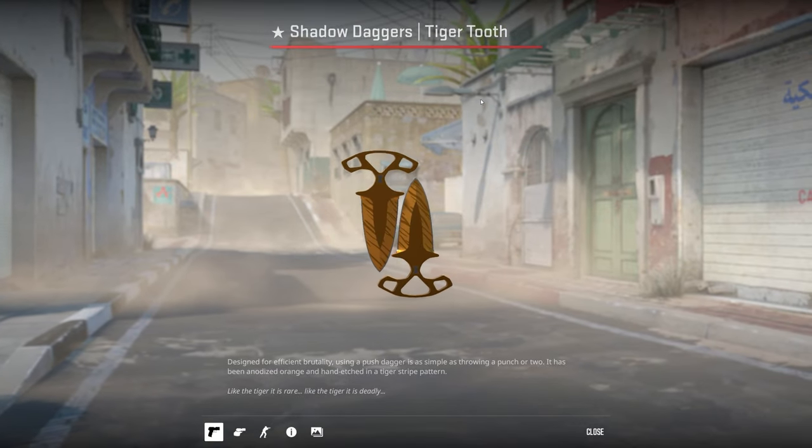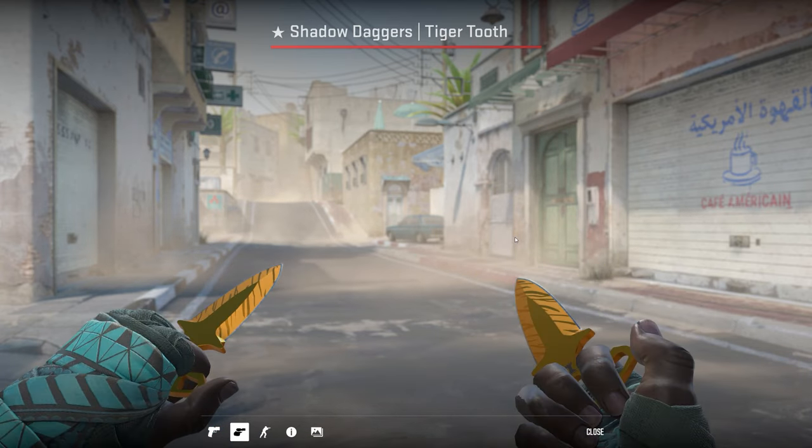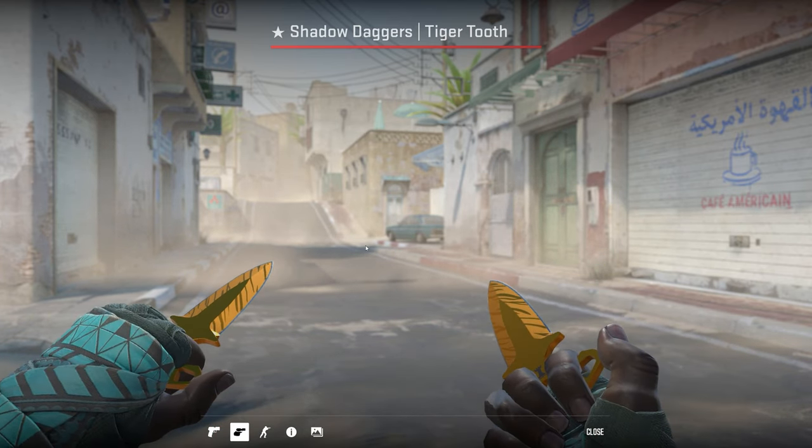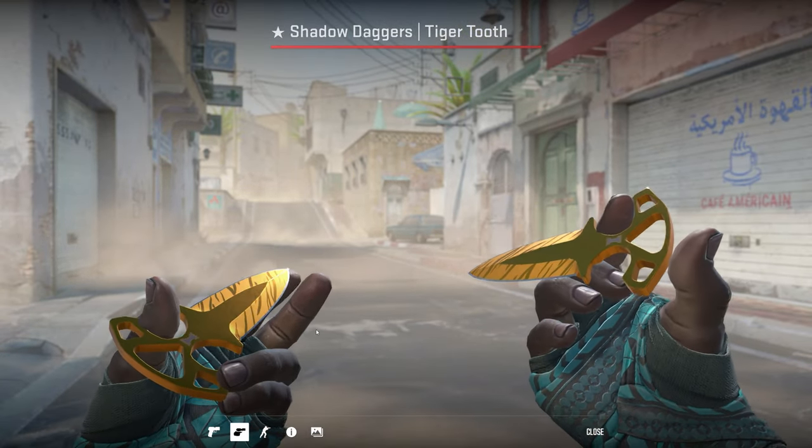Finally, my knife and glove combo: I've got the Overprint Hand Wraps and the Shadow Daggers Tiger Tooth. I really wanted a cyan and orange combo and this is the best I could do fitting within my budget. I'm holding out hoping that Valve eventually releases something better.